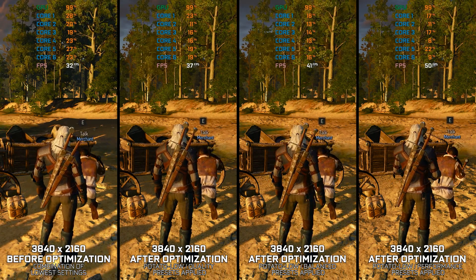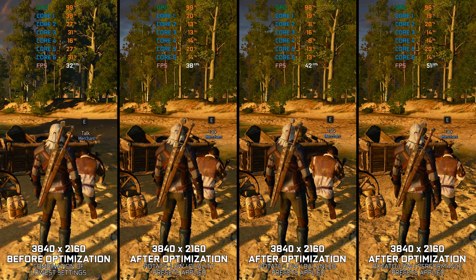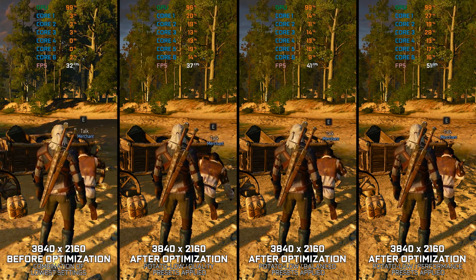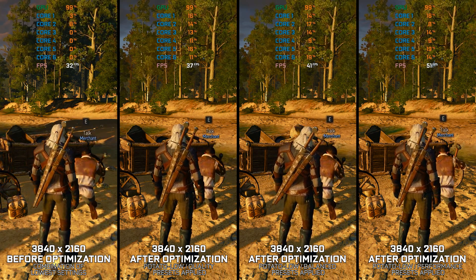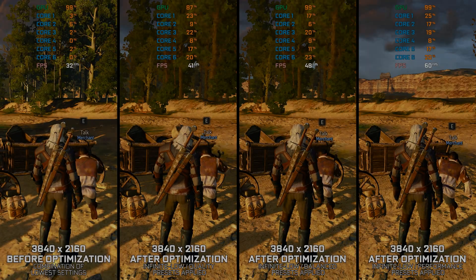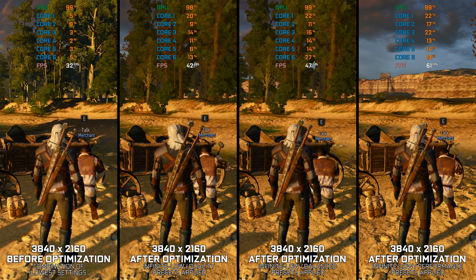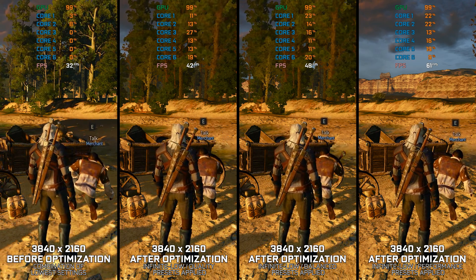The Witcher 3 Wild Hunt is one of the most beloved video games that recently received a next-gen upgrade. This upgrade made the game run better and worse for many PC gamers. While the classic version fits older PC hardware better, the next-gen upgrade targets more modern PC components. However, while the next-gen version runs flawlessly on various PC hardware, there are many reasons why someone might choose the classic version instead. So, if you are trying to maximize the FPS numbers in the classic release of The Witcher 3 Wild Hunt, here is a quick solution for you.